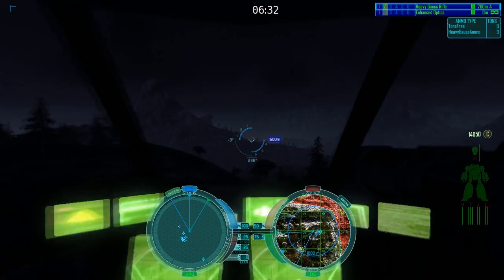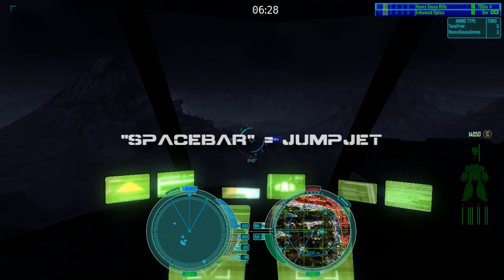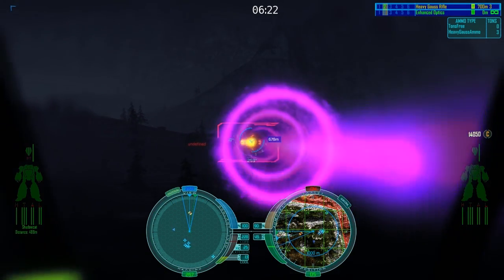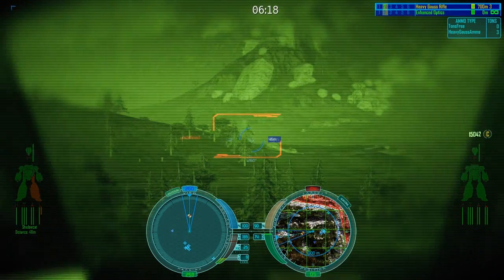The Hollander is a mech that supports jump jets. To jump jet, press and hold the space bar. You can use this as a means for tactics in combat or in order to reach higher ground. Holding the W key while jump jetting will propel you forward. Note that using jump jets will generate a lot of heat.